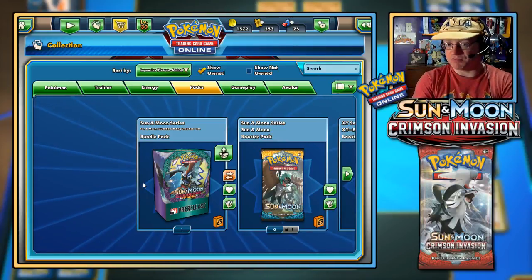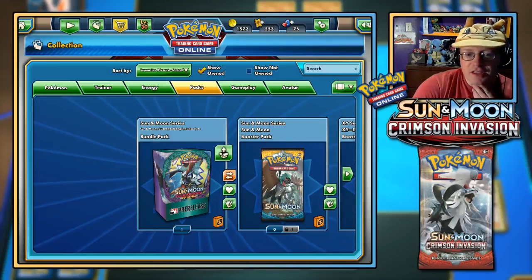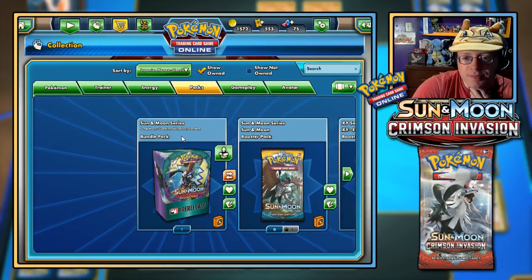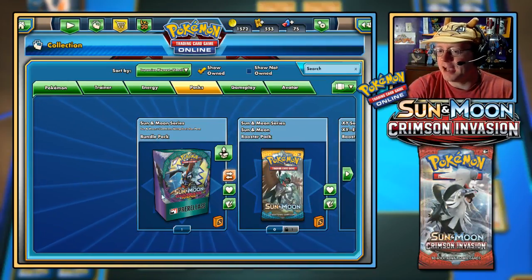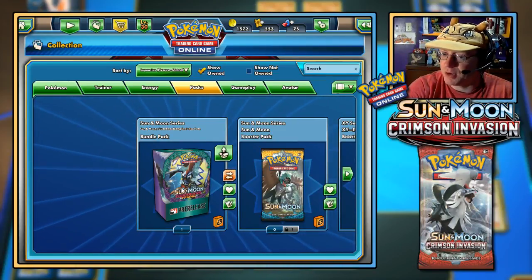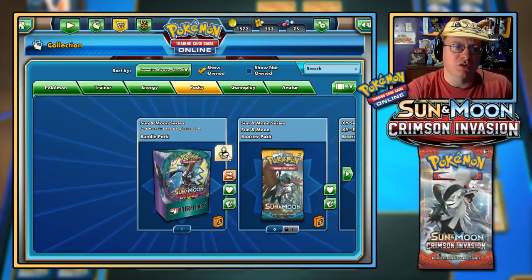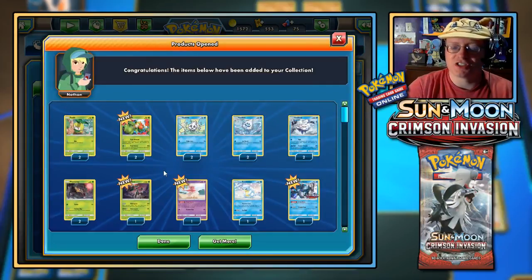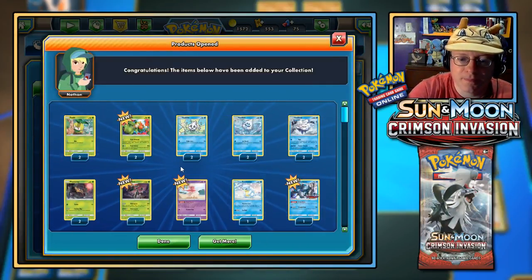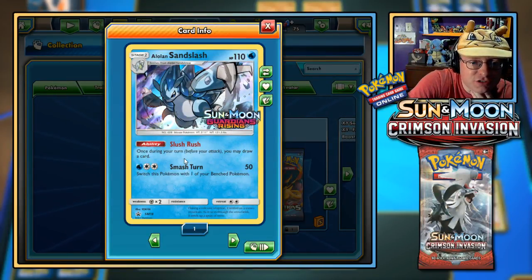This Sun and Moon Guardians Rising Evolution Pack doesn't seem to be tradable, although I highlighted the 'for trade' button — I can't seem to see the option to trade it away. So I'll just open it up here. Oh, this is just the 22-card pack — gives us some cards to work with. Wait a minute — I wonder if I could trade this Slush Rush off.